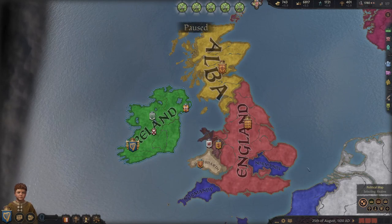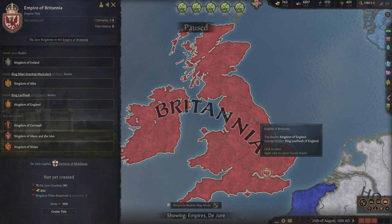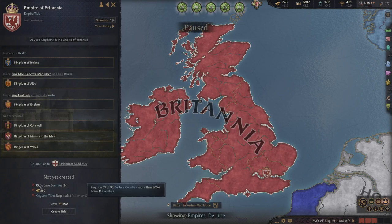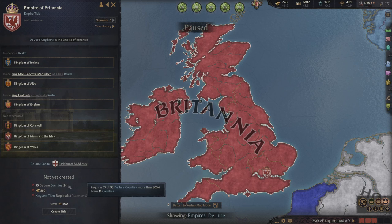First, let's figure out how to achieve our goal. Let's filter the map into empire titles by clicking on the bottom right. If we click on Britannia, we'll see that we'll need 75 counties, 850 gold, and 2 kingdom titles. We have 14 counties, so we need 61 more.